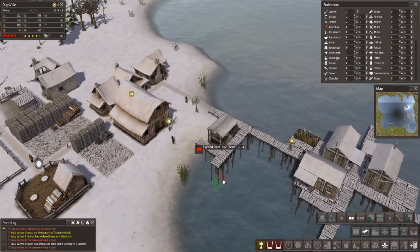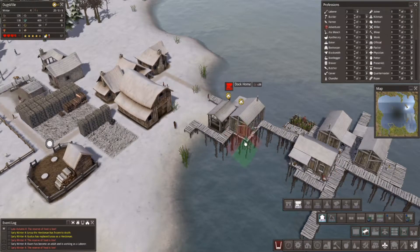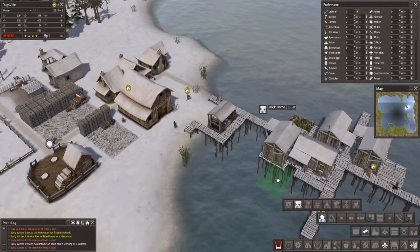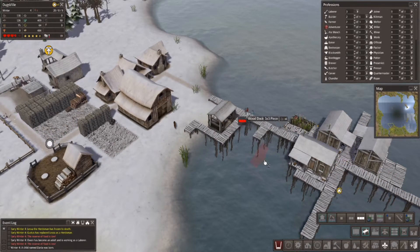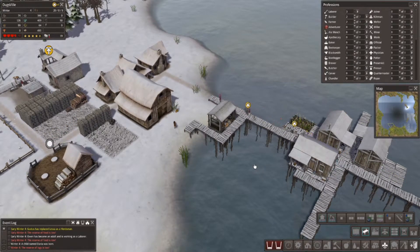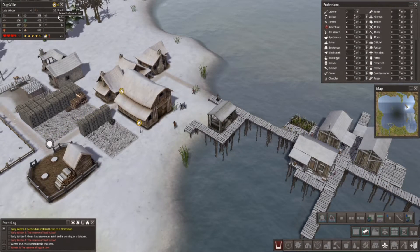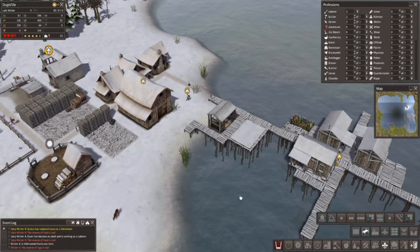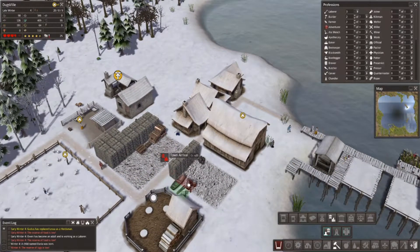There we go — he can actually get out. I'm going to build some housing here too. Since I've already killed one person I might as well be careful not to kill more. I'll leave a gap here and see if these sections connect — let's just see what happens. We're okay on tools but actually out of iron, so we need to get that industry up and going. I do have a lot of iron ore, which is good to go.